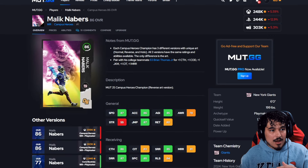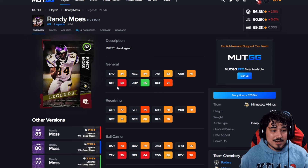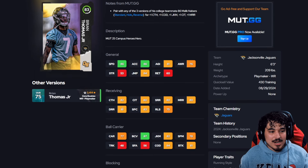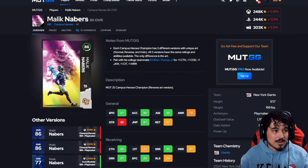For low level we have the 83 overall Steve Smith Sr. with 85 speed. You could also go with Worthy's lower overall card at 86 speed, but I like having those extra stats — one speed difference does go a long way, that's why Steve Smith is here today. Randy Moss at 50k, 6'4, 84 speed — like him a lot. And Brian Thomas at 47k, 86 speed, 86 acceleration at 6'3, 209 pounds — decent stats even as a ball carrier.